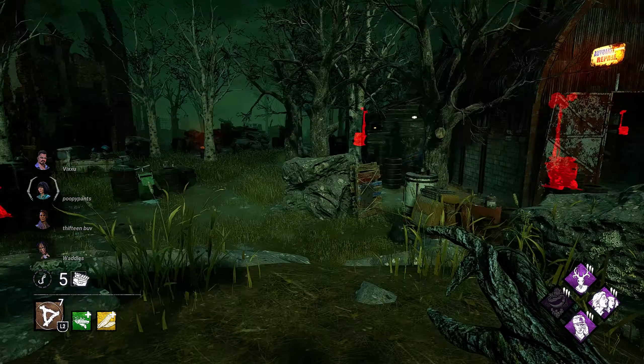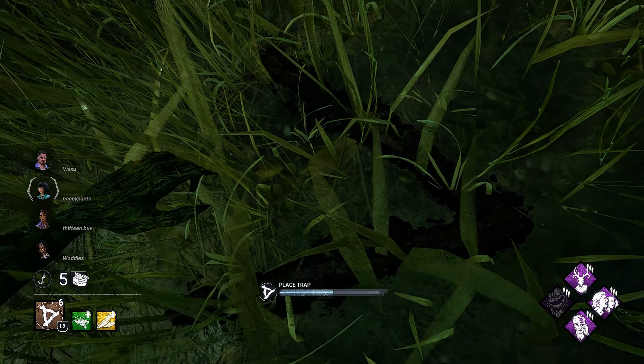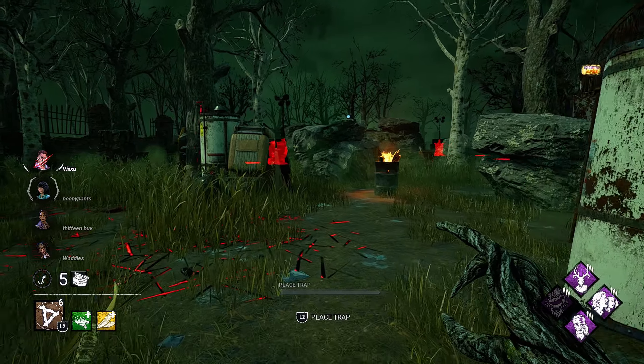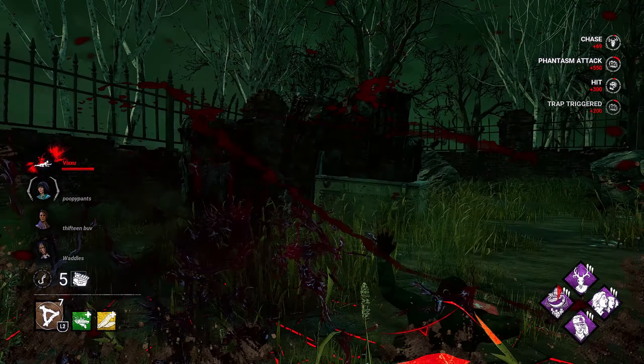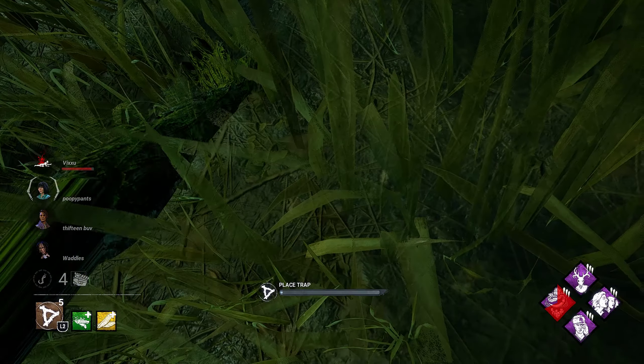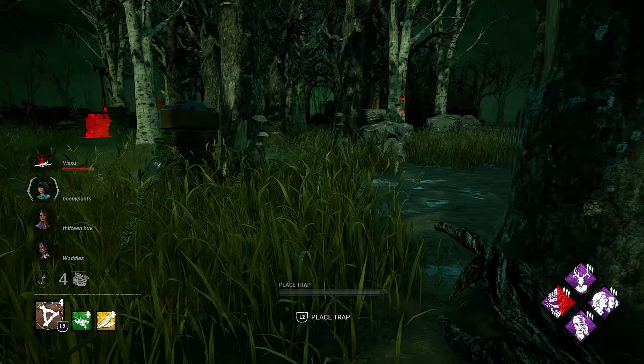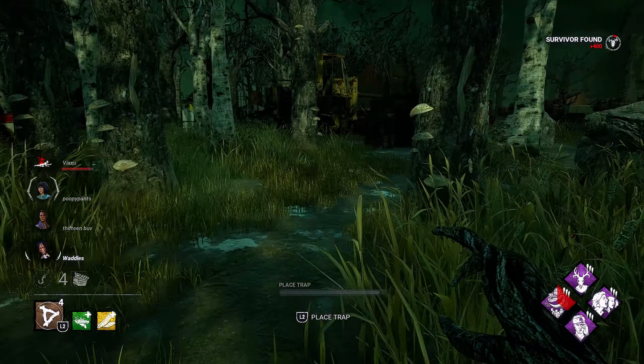Pretty sure they're all on the shack side. I want to trap the edges of the main building very soon. Safe pallet here, let's trap it up. Injure on you. He's running directly to this one. Slug on him. So we got Knockout active — we're not picking him up. I don't have to worry about wasting time bringing him to a hook. I can just set up and be more efficient with my traps. Something I've noticed when slugging with Hag or using Knockout in general — I just feel the difference.